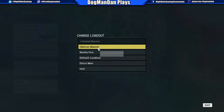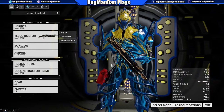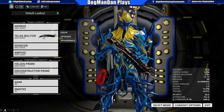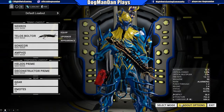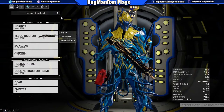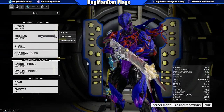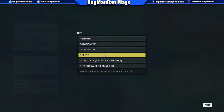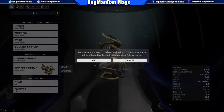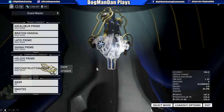I want to go back over to my default. The default is pretty much whatever I last had before we made the extra one. Now, we can also delete a loadout. Let me come back over here to Test — as you can see it pulls up the setup that I had. If I come back over to my loadout options, I can actually delete this particular one. 'Are you sure you want to delete this loadout?' Nothing in it is actually affected — it just removes it and gives you the free loadout slot back.